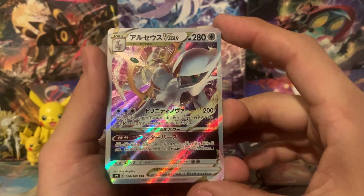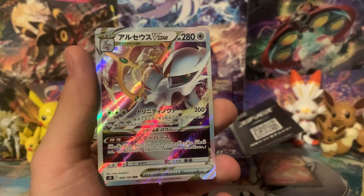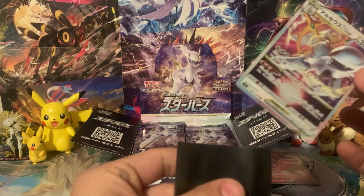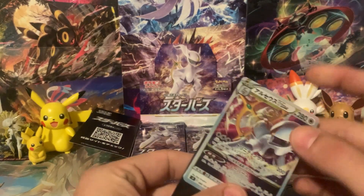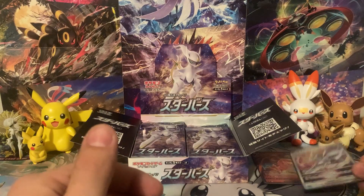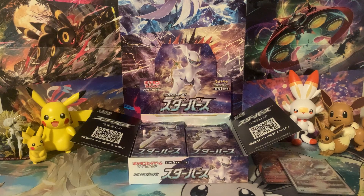Check that out — we get an Arceus V-Star out of this! This box has already turned out amazing. We get a Charizard and an Arceus right out of these first couple of packs. Let's put this up next to Charizard, and we'll keep moving along. At the end of the video I'll do a recap and we'll look at all the cards that we pulled.